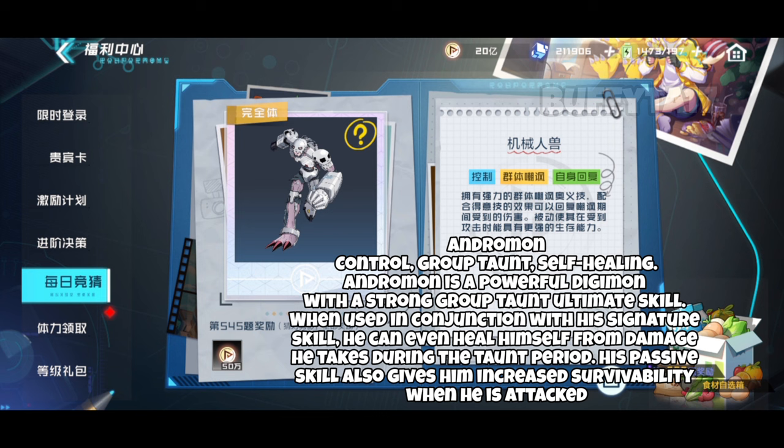Agunamon is a powerful Digimon with a strong group taunt ultimate skill. When used in conjunction with his signature skill, he can even heal himself from damage he takes during the taunt period. The passive also gives him increased survivability when he is attacked.